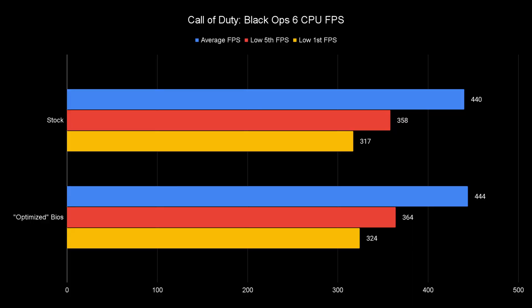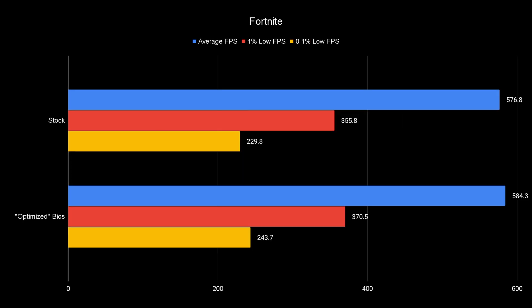Starting out comparing a stock 9800X3D to optimized settings, you will see that you don't get a massive improvement in Call of Duty — about 1.5% in the lows. But in Fortnite you're getting about a 5% boost in the lows, and trust me a 5% boost in the lows is something you will notice.